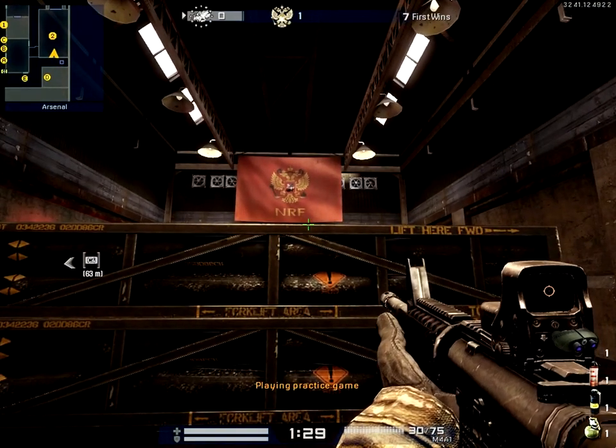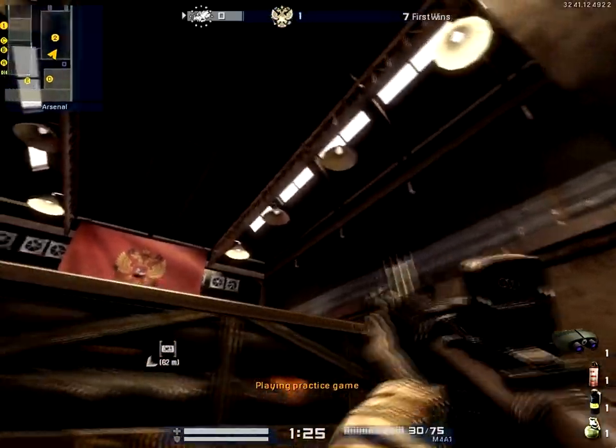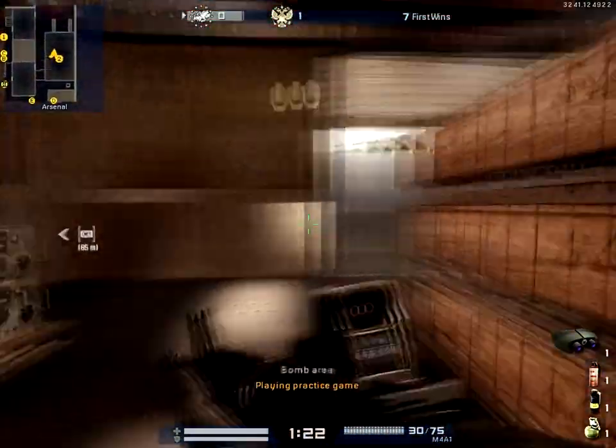So for this nade, line the red flag up with that box. Aim at this part of the wall and jump.